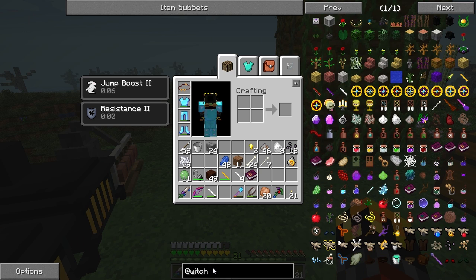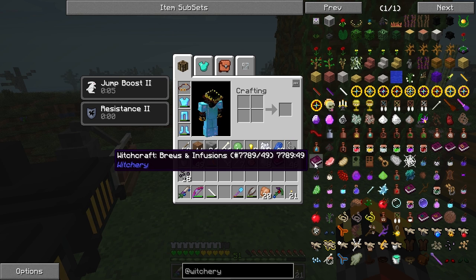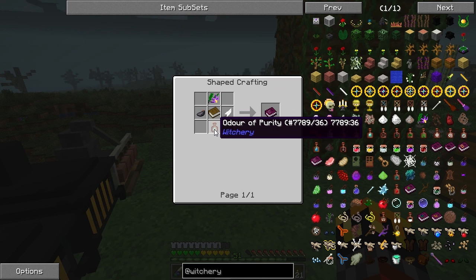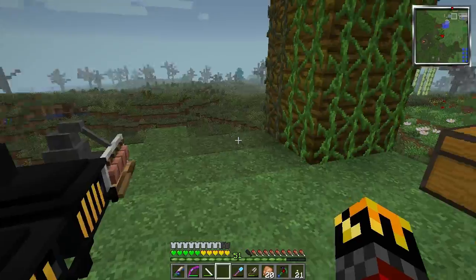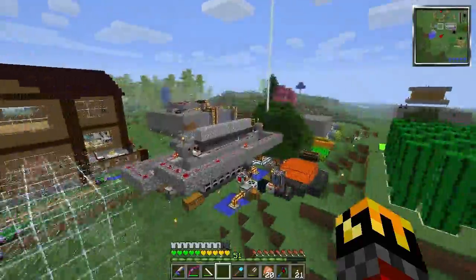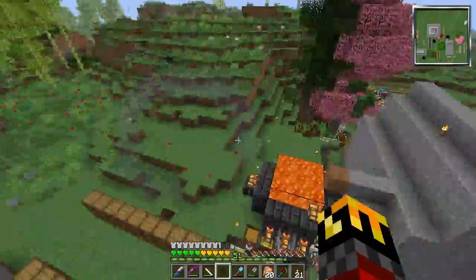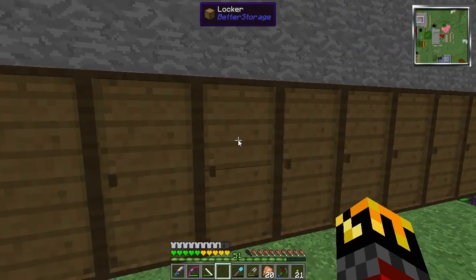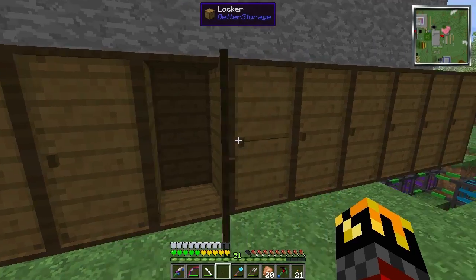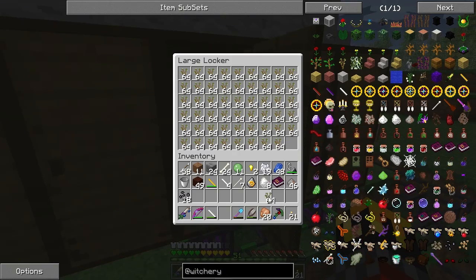We're at about the 35-minute mark. Let's do this one last thing for Witchery and make the brews and infusions book. I need another belladonna flower, odor of purity, and hawthorn saplings — I cook hawthorn saplings. I should have hawthorn saplings. I'm glad I made all this infinite stuff because doing this without it would be a giant pain.